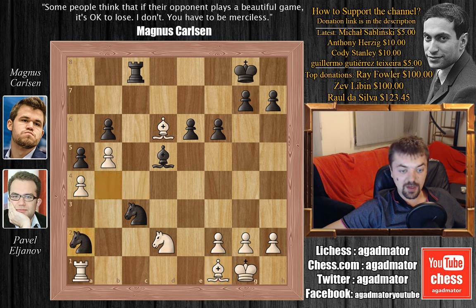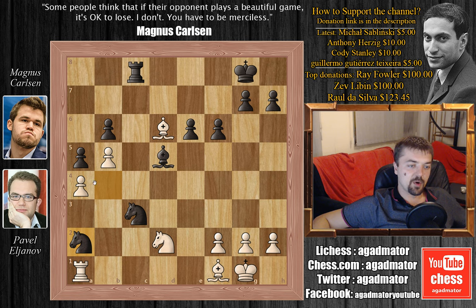Carlsen plays Knight B to A2, and in this position Eljanov resigned the game on move 29 — a below-30-move game, very nice performance by Carlsen. There is no defense against capturing the A4 pawn; soon the B5 pawn is falling as well, and this is completely winning for Black. Eljanov isn't interested in playing this game anymore. It was a very interesting game — even though Eljanov had the Bishop pair for the entire game, the two Bishops never actually found any coordination. So Carlsen's Knights really did the job here.